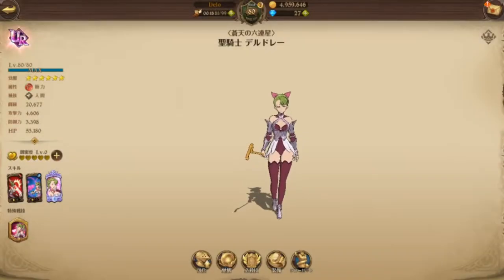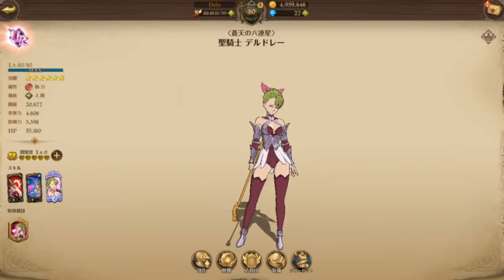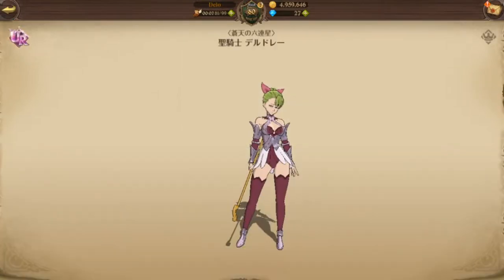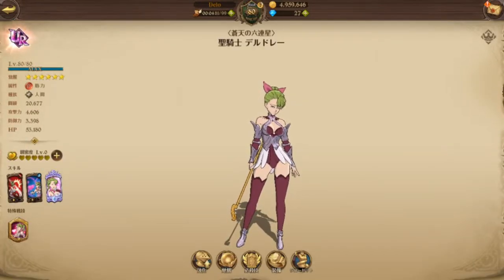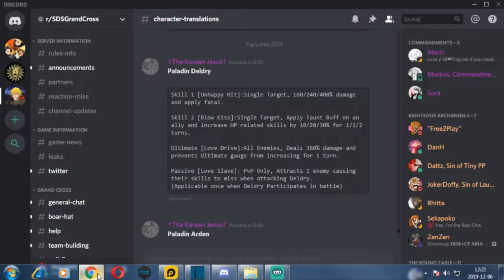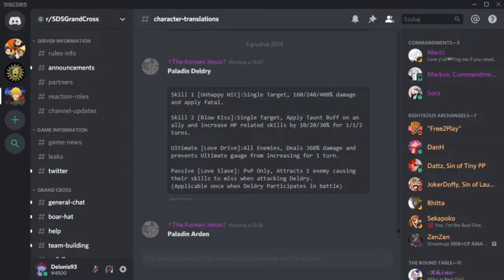So this is my Deldrey. We are going to use her today in ungeared PVP and we will see how she works. I did try her in geared but my CP is low so that didn't work out. Let's go for the skills. First skill: Unhappy Hit — single target, 160/240/400 damage, and applies Fatal. Skill 2: Blow Kiss — single target, applies Toned buff on an ally and increases HP-related skills by 10/20/30 for one and two turns.